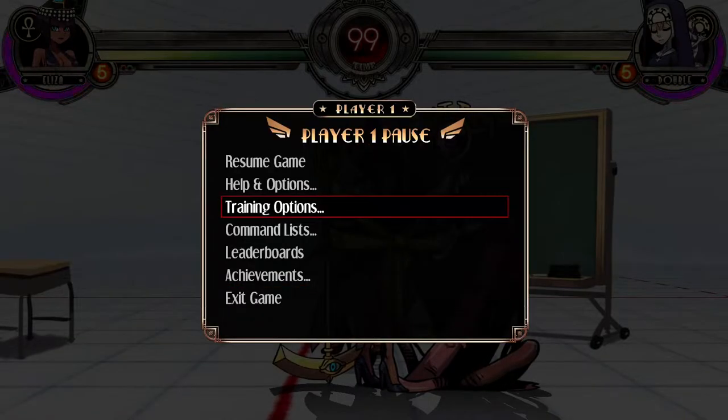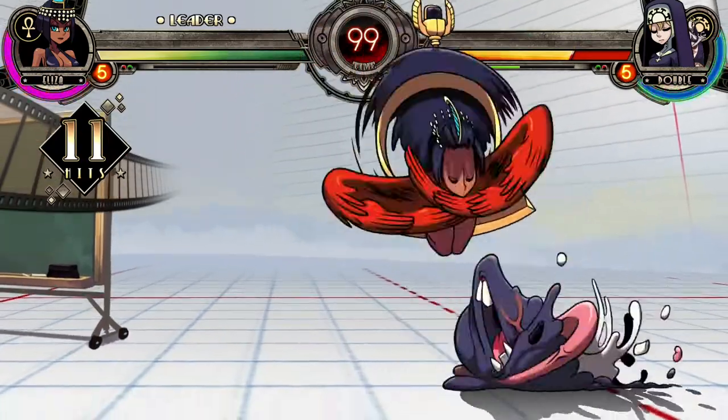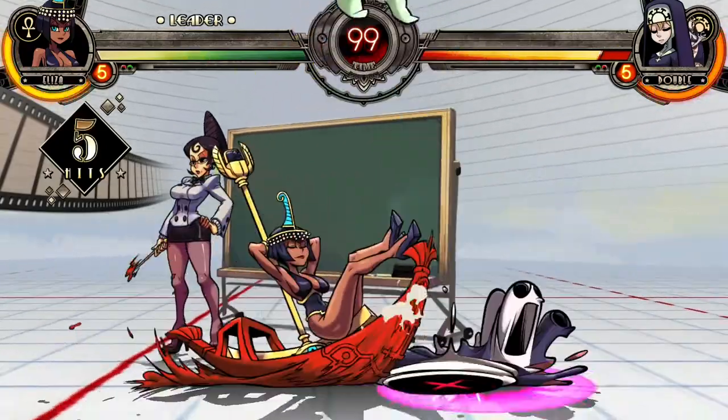By this stage you should be able to do your combo no problem, but you press too many buttons when they are blocking and you get punished. To fix this, set your dummy to random block then poke with your first light at medium. If they block, stop. If they get hit, you continue your combo.